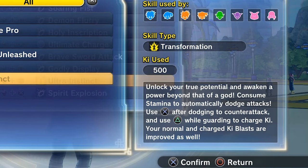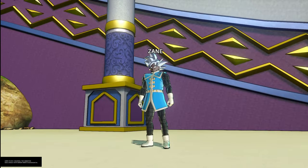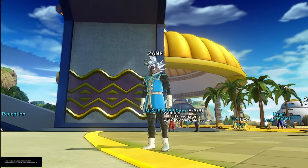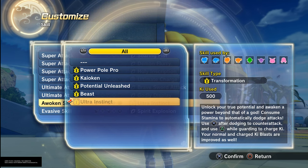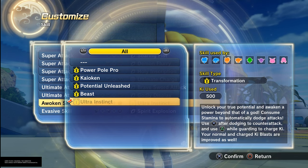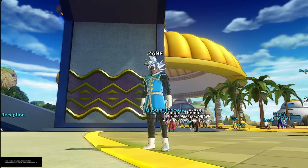Ultra Instinct consumes stamina to automatically dodge attacks. Press X after dodging to counter-attack, and press Triangle while guarding to charge Ki. Your normal and charged Ki blasts are improved as well. I don't think it gives a big buff on basic attacks, but I think it gives a slight buff to Ki blasts — it says 'improved,' so I'm guessing there's a slight boost.